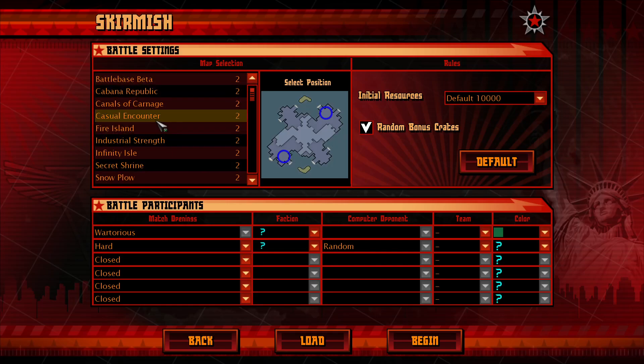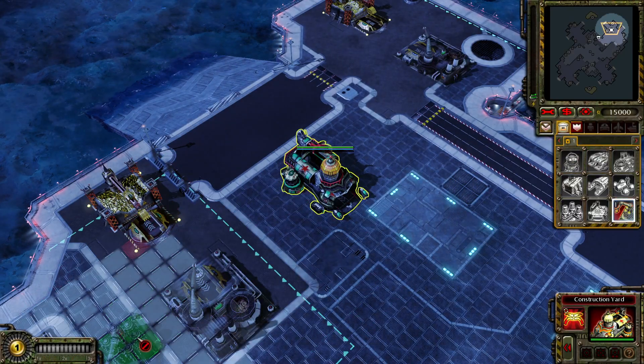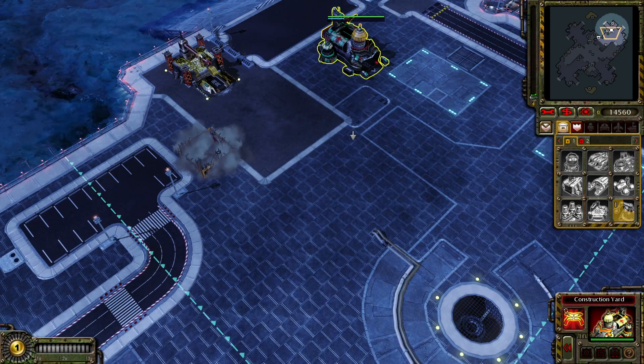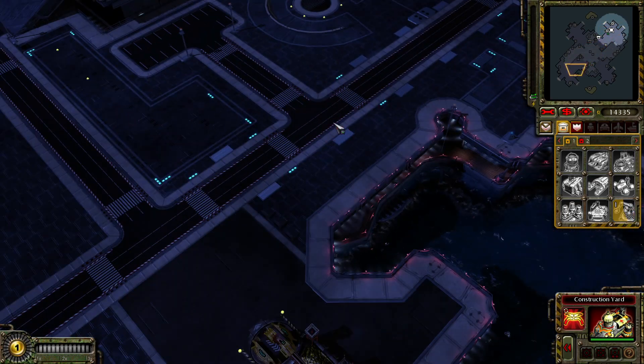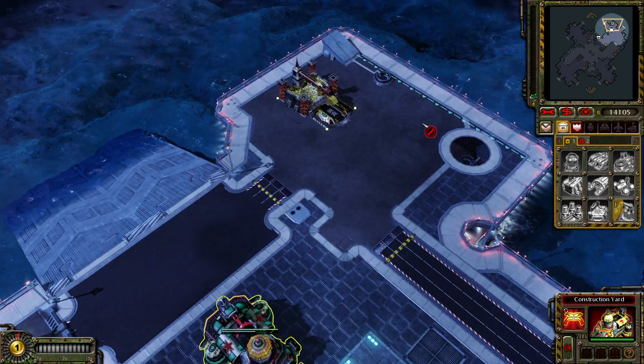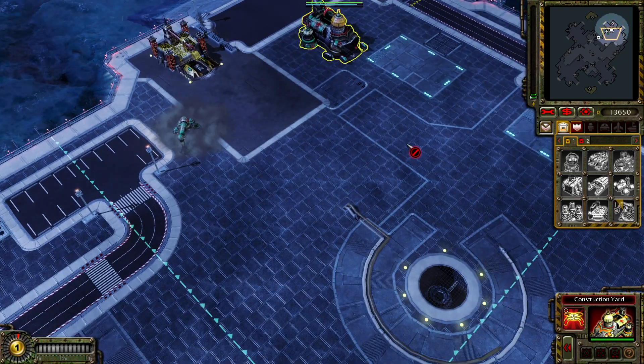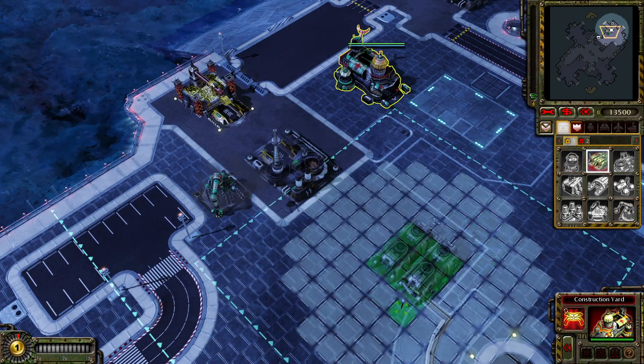Hey guys, another absolutely brilliant classic map for this one. I think I'm gonna go for 1500. I'm also gonna do hard again. Let's just jump right in — we're doing random again so we'll see what happens. Oh, Soviets! I usually like to play Allies on this particular map, but Soviets should be fine. I think this is one of the most amazingly balanced maps of all time — it's kind of symmetrical but yeah, I'm a big fan. Really good design. Construction complete.